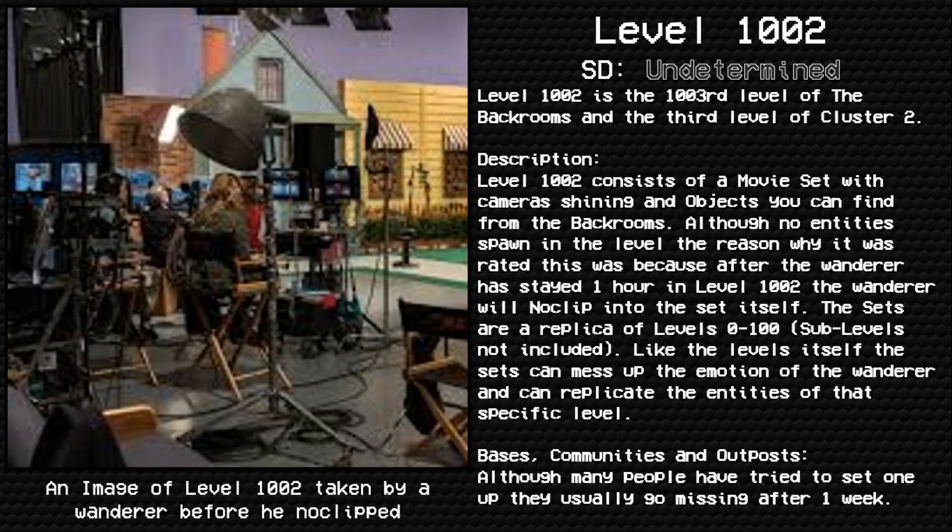Level 1002. Light, camera, action. Survival difficulty. Class: mysterious properties, unknown information, undocumented entities. Level 1002 is the 1003rd level of the Backrooms and the 3rd level of Cluster 2.